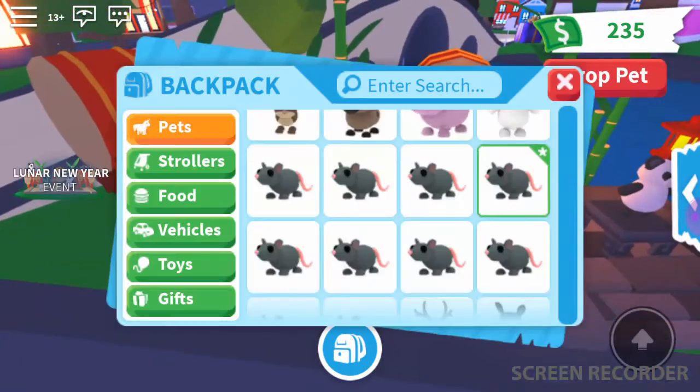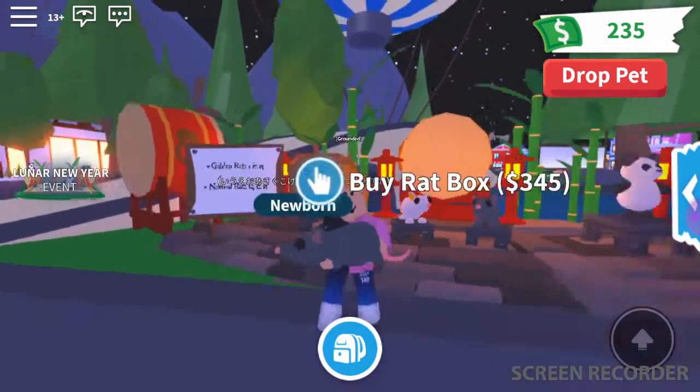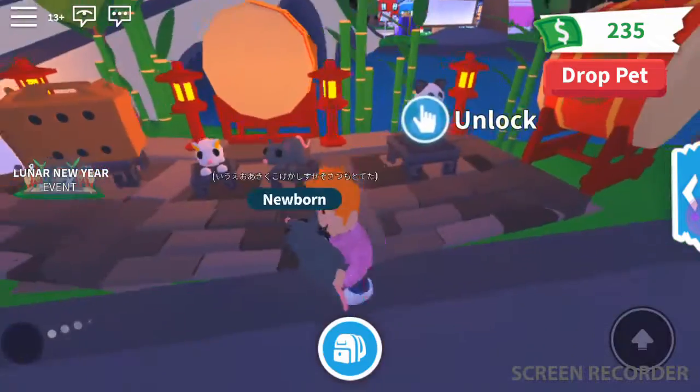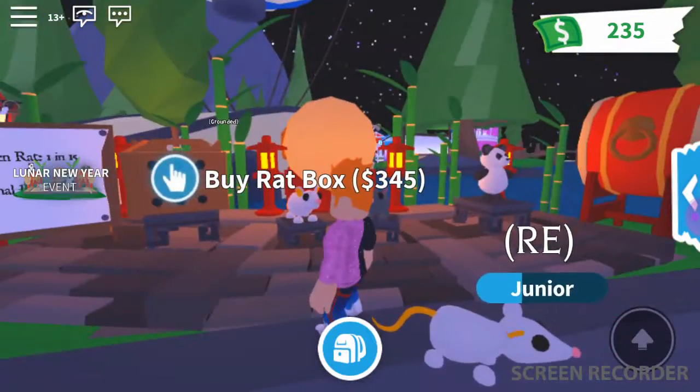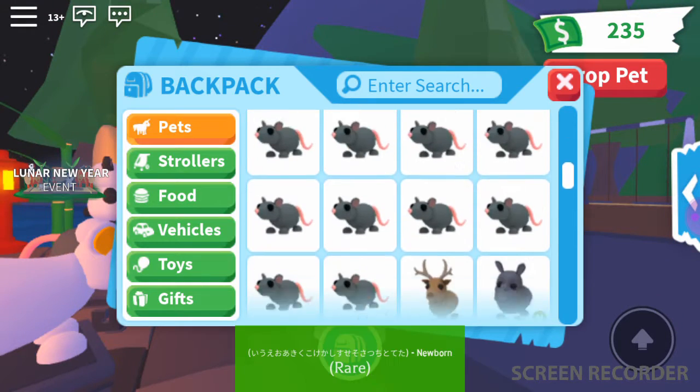We have rat boxes. I have one in my inventory but I'm going to keep it forever because I don't know if they'll stay in the game. There's the golden rat, a normal rat, and a panda — I do not have a panda. I do have three, and I do have a golden rat.